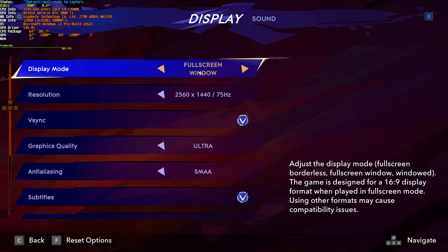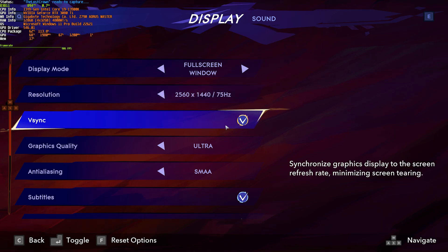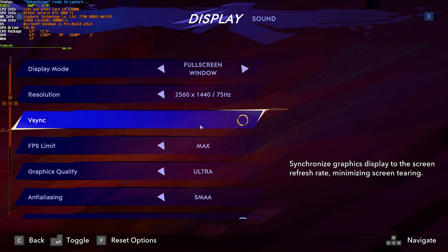I'll head into options. At the very top, I'd recommend playing in full-screen mode instead of full-screen windowed for the best performance. Resolution should match your display, and the hertz as well. V-Sync I'd recommend having off if you're going to measure your frame rate, and at least we can uncap our FPS from 60 all the way up to maximum, which is pretty much uncapped. This is great, especially for a console port, as usually it's locked to 30 or 60. However, you'll probably want to enable V-Sync later on, as this game seems to give quite a bit of screen tearing, and it's really noticeable.